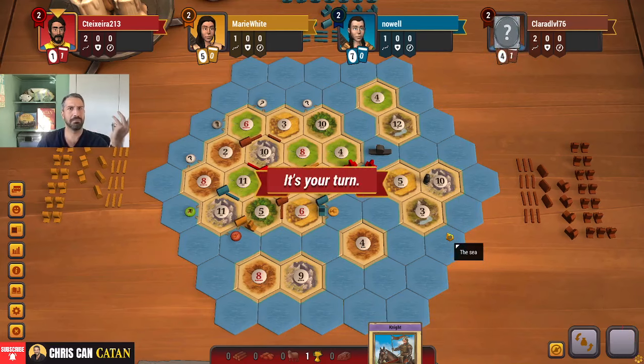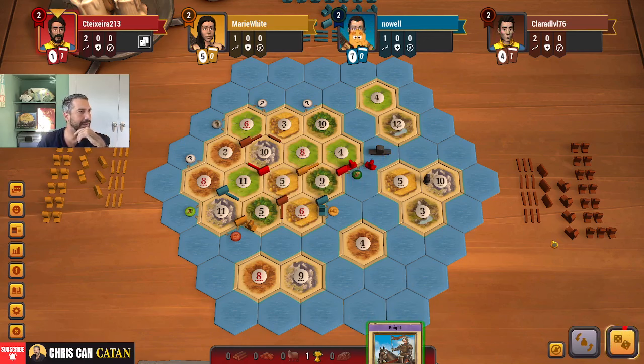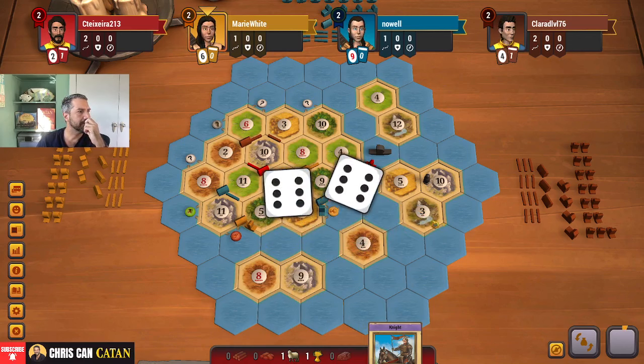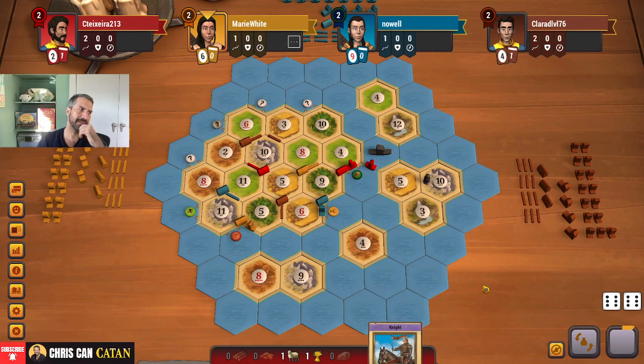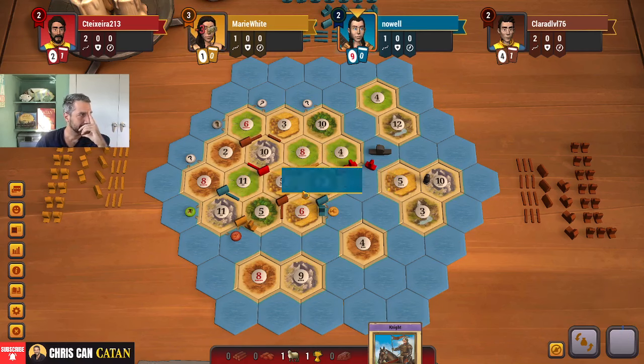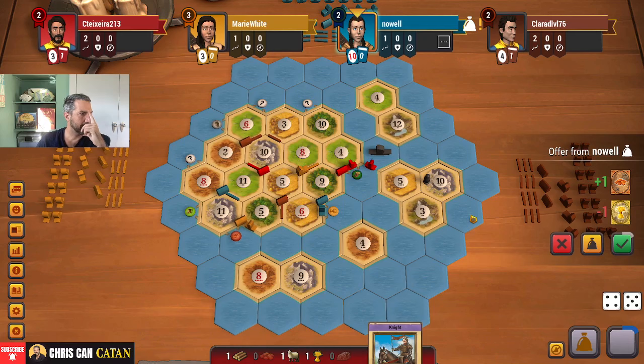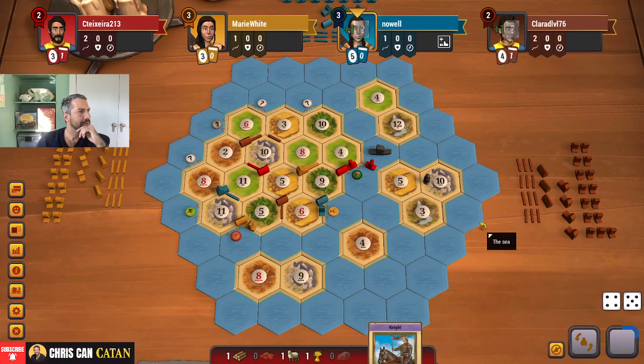I could grab an ore somehow. I'm going to hold. At least we weren't hit twice — that can be really annoying. I think cards are going to be a very interesting feature this game. We can get some cards, especially a road builder — a road builder would be so big. Three ore, not so good.